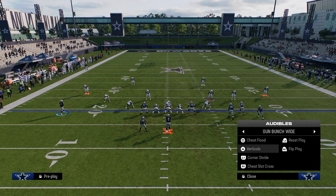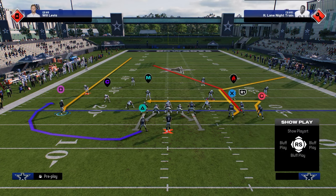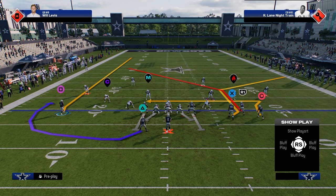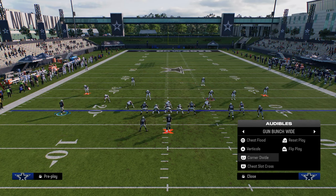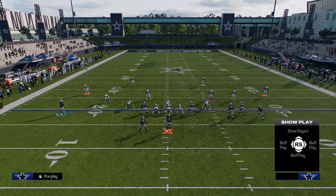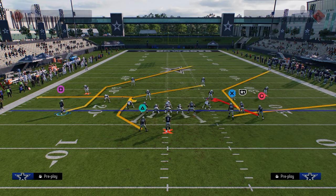The first play is corner divide. With corner divide, you see how you have this unique post route — this is a deeper post route than the hot route master post or the basic post. What you can do with corner divide is just stem this post down.